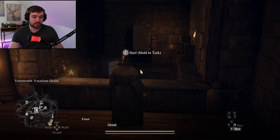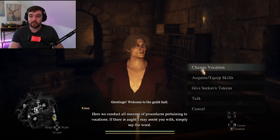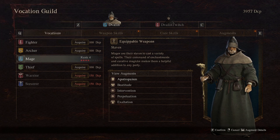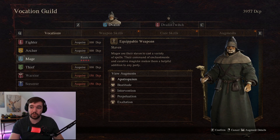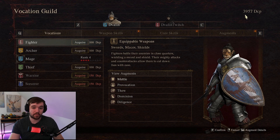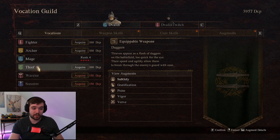Now you talk to the NPC and you can select 'Change Vocation.' What you can see now is that you can choose by using your DCP points shown up top. You can choose a fighter, an archer, a mage, or a thief.